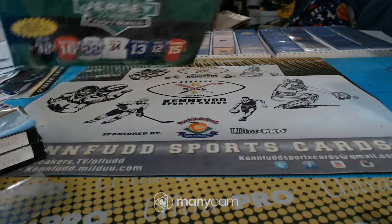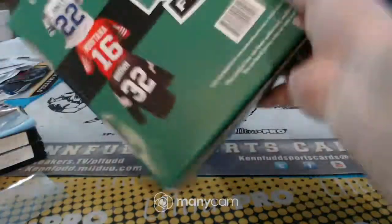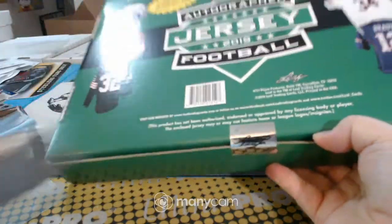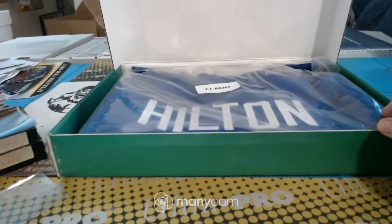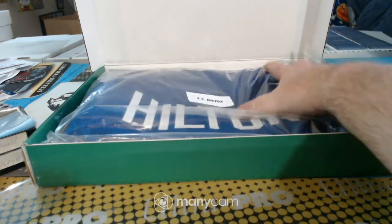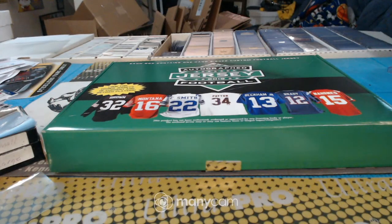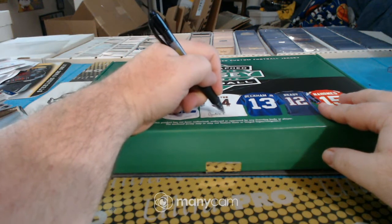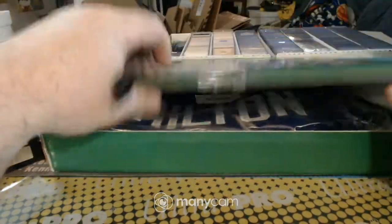And the last box of the break is the Jersey. Leaf seal — looks like the Colts, T.Y. Hilton. T.Y. Hilton for the Colts. Double Colts, double Colts — gets a Colts jersey. PC love, T.Y. Hilton for double Colts.